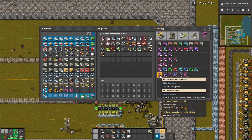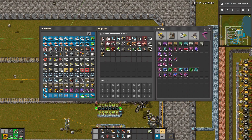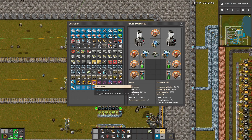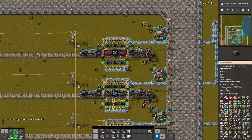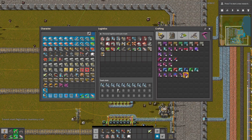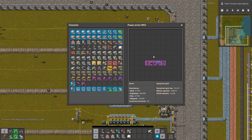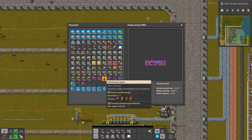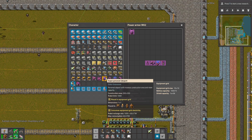You can also use these modular armor items. Let's put them inside and take everything else. The infinite fusion reactor gives you basically an infinite amount of power in your modular armor.